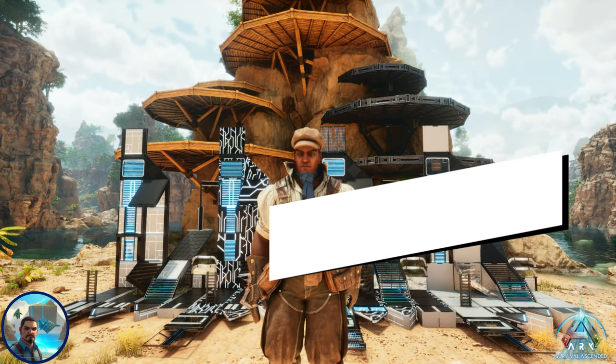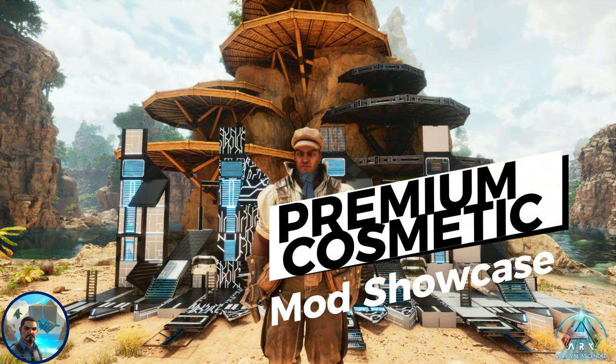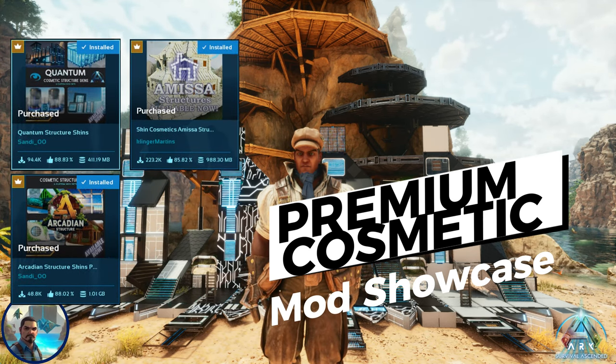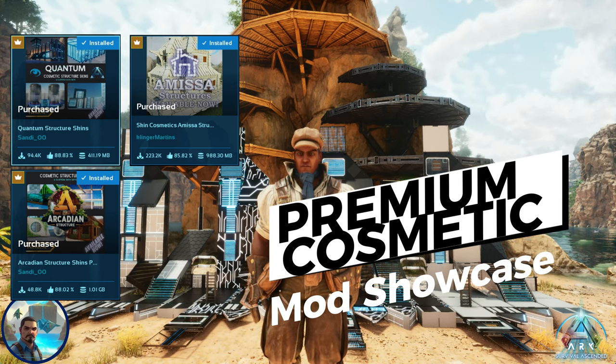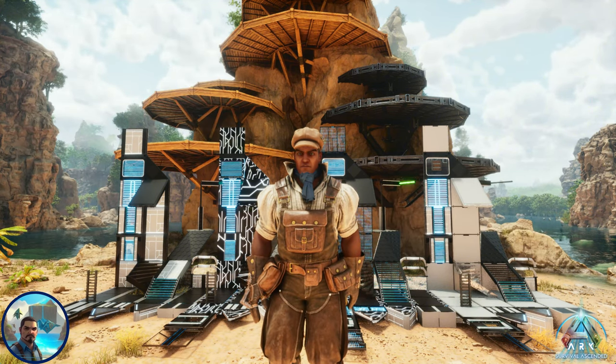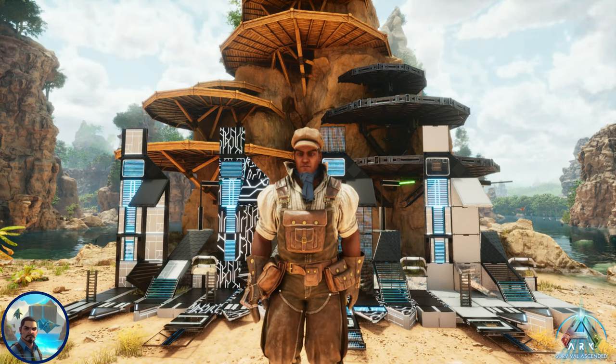Welcome survivors to Mikey's Gaming Oasis. In today's video we're continuing our mod review series. This video is going to be a little different — we're looking at premium mods. We'll look at three today: the Quantum Structure Skin mod from sandy_00, the Amissa Skin Cosmetics mod from Clinger Martens, and the Arcadian Structure Skins mod from sandy_00.